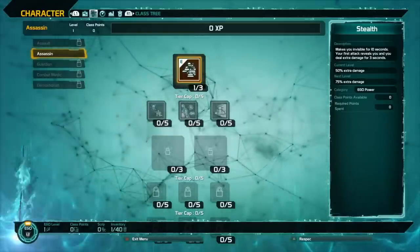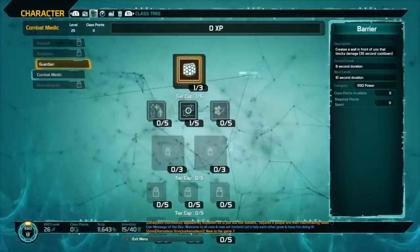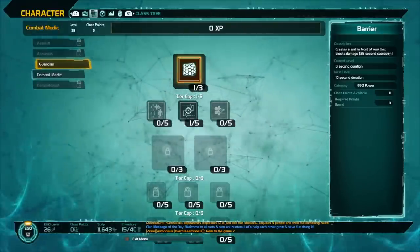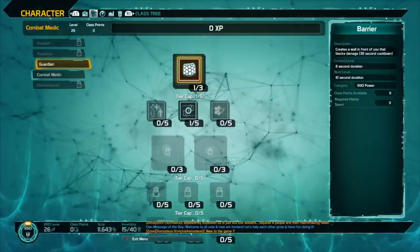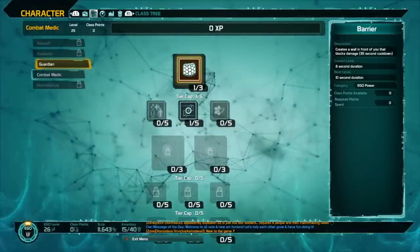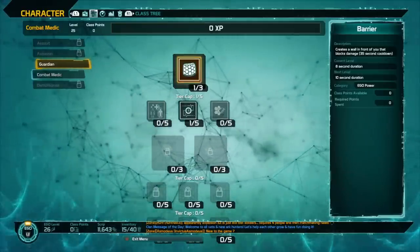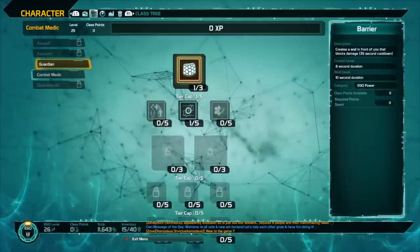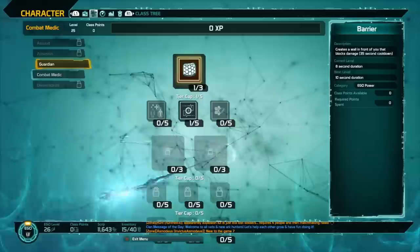Now let's look at the Guardian. The Guardian is more of a tanky type class. The Guardian gets the Barrier, which creates a wall in front of you that blocks damage — it works similarly to the Titan's shield in Destiny 2. It blocks most things, though enemies can sometimes throw grenades through it if you're standing near it. If you're further behind it, grenades just bounce back. You can also shoot through it.